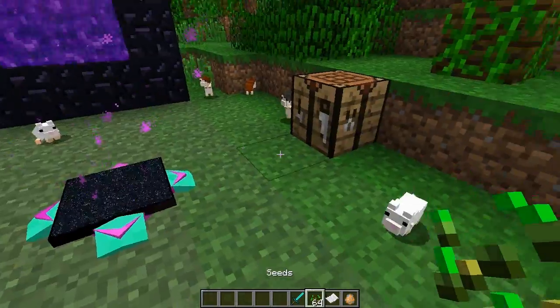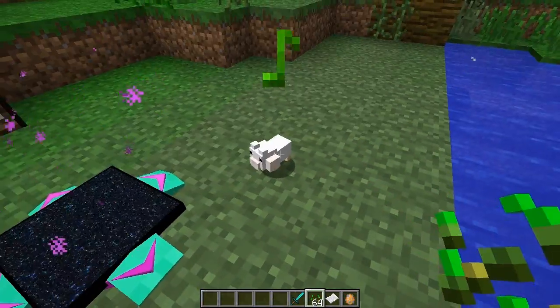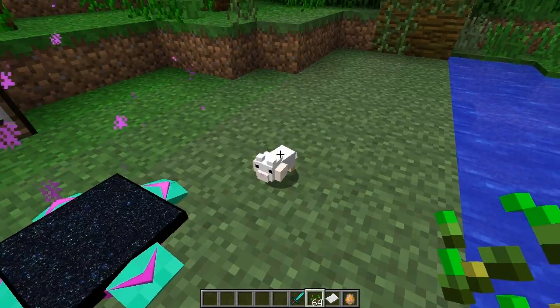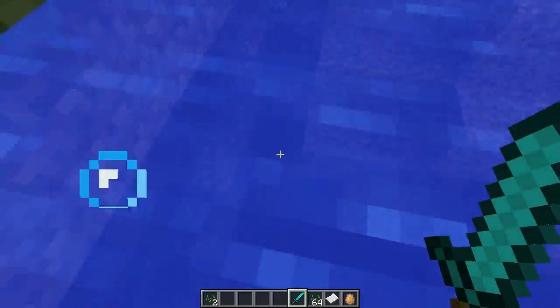After you put seeds in their mouth to tame them, you can keep putting seeds in their mouth and they like it — little music notes come up because they make noises, and their little cheeks fill up with seeds.